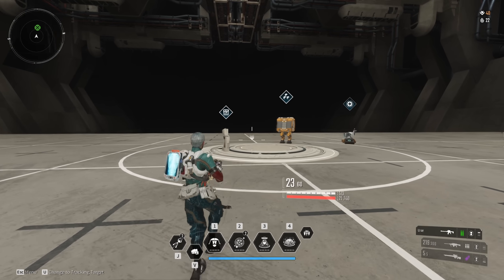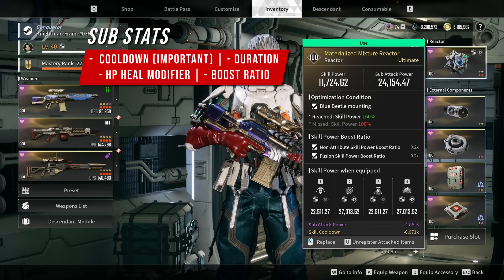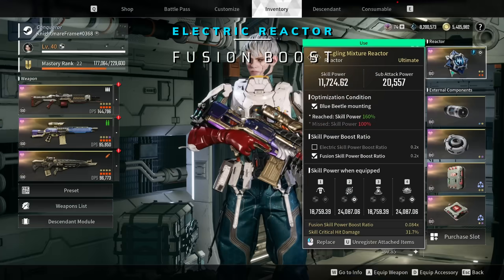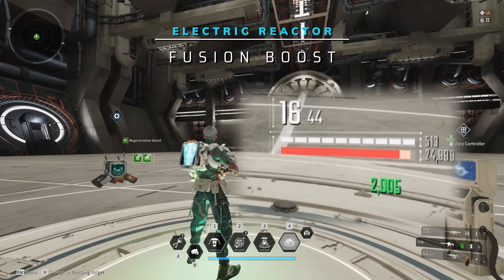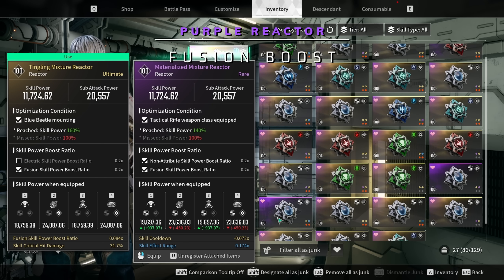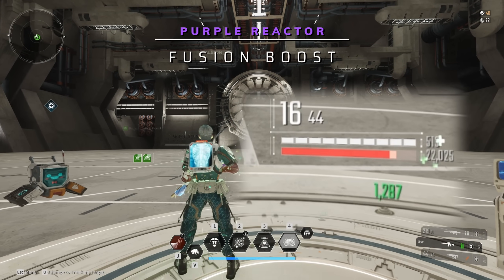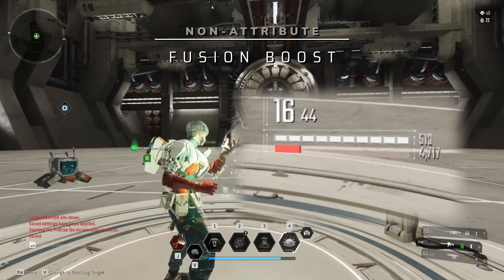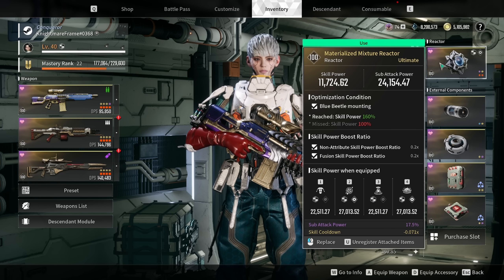Let's start off with reactors and components. On my reactor I do have the Blue Beetle mounting, and yes, the mounting actually matters with your heals. The mounting, the skill power boost ratio, and the substats actually matter with his heals — and yes, even with his damage loadout. To show you the difference, I'm using different reactors but I still have the mounting boost and the fusion skill power boost ratio, all to affect my heals. As you saw, everything matters to the amount of heals you're going to be getting, so make sure you find one that works for you.